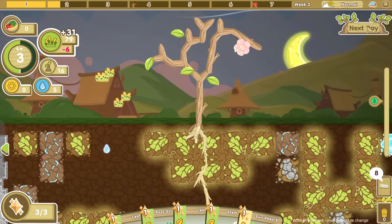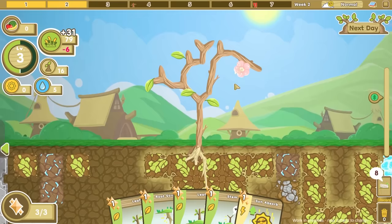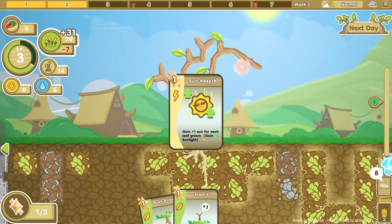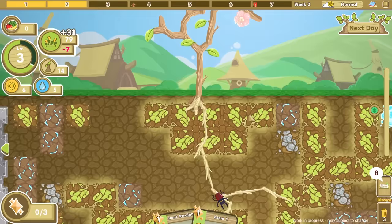This tree is looking quite nice now. It needs a few more leaves, which I think I'm going to do now. With the sun absorb, if I do two leaves on our tree — one there and one here — we can do the sun absorb and get six sunlight for all of the leaves we have. Then we can put the sunlight and water together for photosynthesis and make lots more food, but we are also getting a lot from our roots. We have 103 — that's good.